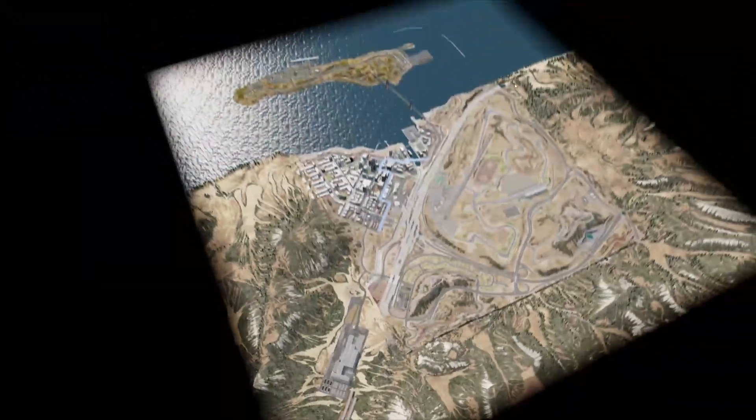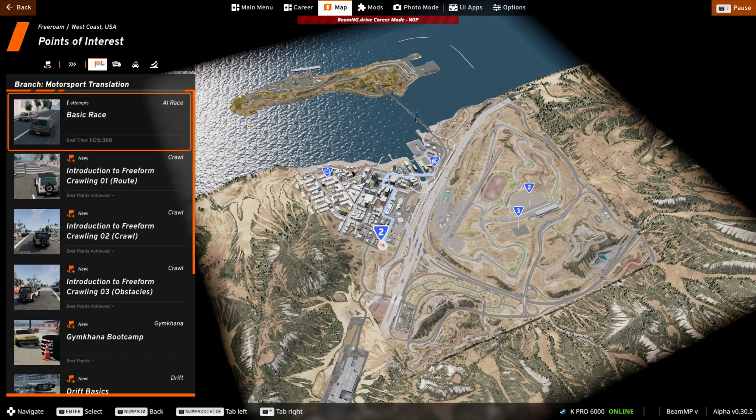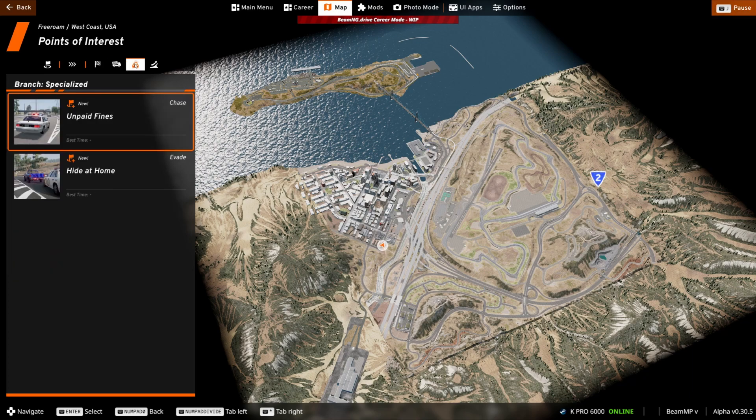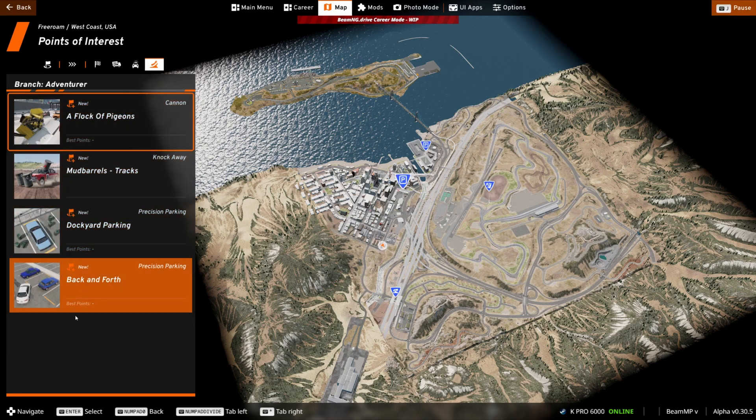Let's get into the map and see what challenges we have. We done a race, so I'm thinking of doing a delivery mission. There's one in the dock area, but there's a trailer intro - I'm not going to do that. I've played enough and suffered enough in Euro Truck Simulator. There's also a police chase option where I can be the police or the one escaping. Let me know in the comments what other games you'd like to see.